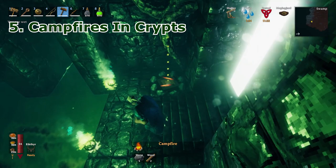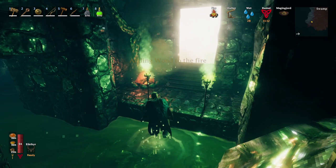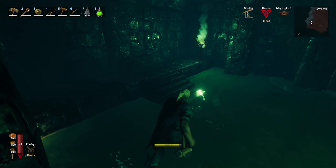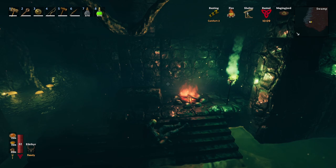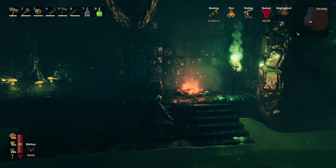Fifth, place a campfire in the crypt. Building a campfire does not require a workbench, and the game allows you to build campfires in the crypt. By doing this, you can dry yourself faster and get rid of the wet debuff. You will need all the HP and stamina regen that you can get, especially when you have to deal with strong mobs like Draugrs and blobs in that dungeon. With the campfire and shelter, you can get Comfort 3 inside the crypt, and that can give you 10 minutes of rested bonus, which will help you a lot in terms of HP and stamina regen.